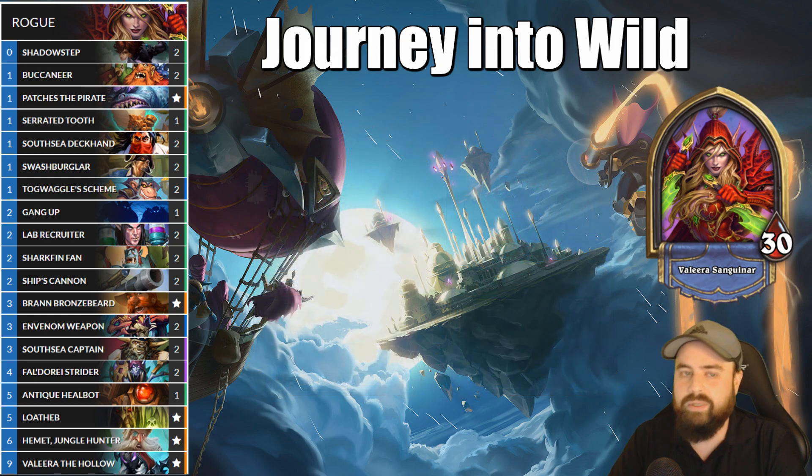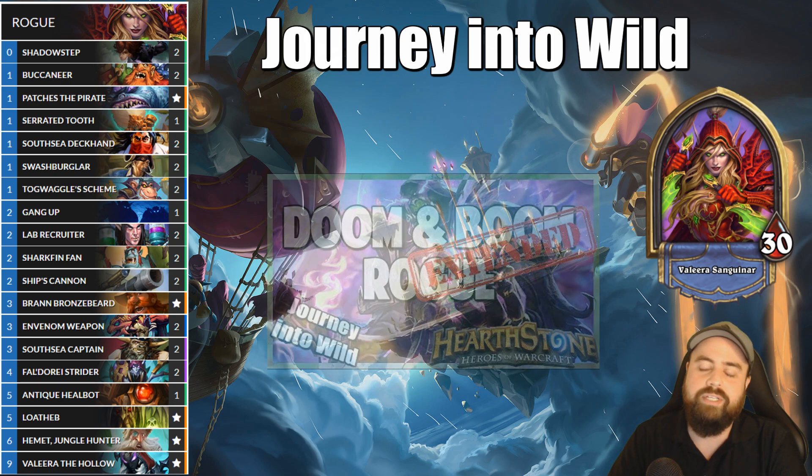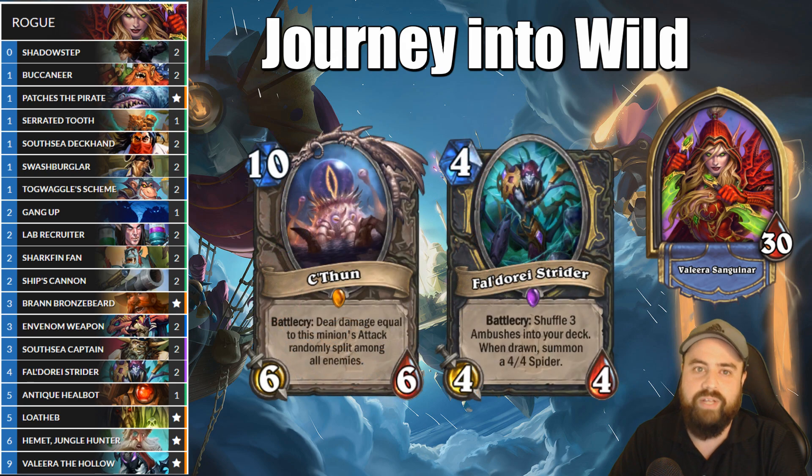The original idea was to revisit the deck Boom and Doom Rogue, which used Hemet Jungle Hunter to speed up a C'Thun endgame. What ended up happening, however, was me using Togwaggle's Scheme not on the intended Blade of C'Thun, but on Patches instead. This was so much fun that I ended up leaning into this synergy more, adding more Pirates and swapping out the C'Thun cards for Beldori Striders.